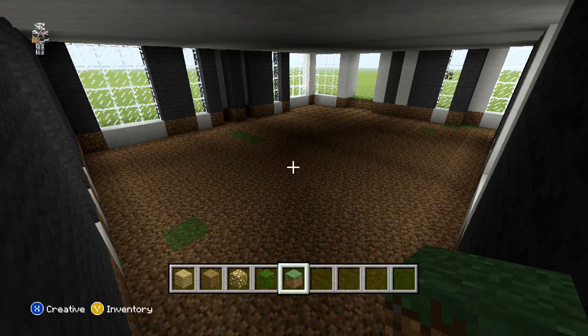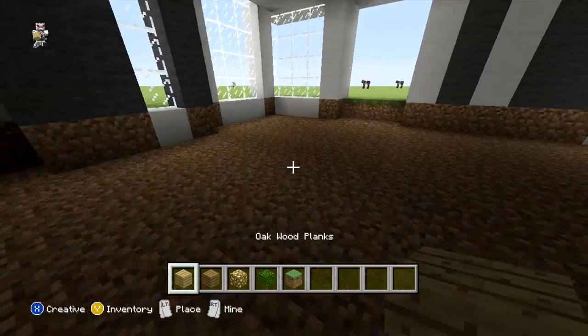That is all of the grass blocks removed and we are just going to go ahead now and fill it all in with our oak wood planks.